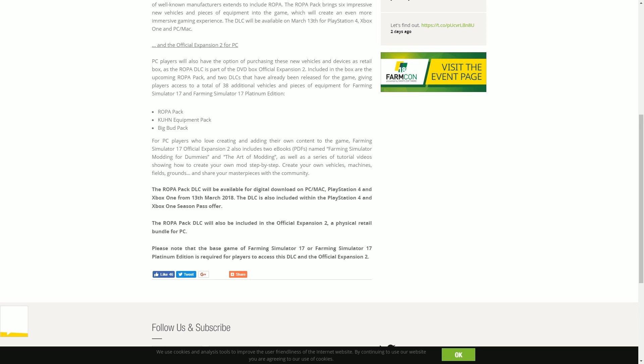For PC players who love creating and adding their own content to the game, Farming Simulator 17 Official Expansion 2 also includes two e-books — PDFs named 'Farming Simulator Modding for Dummies' and 'The Art of Modding' — as well as a series of tutorial videos showing how to create your own mods step by step. Create your own vehicles, machines, fields, and grounds, and share your masterpieces with the community.